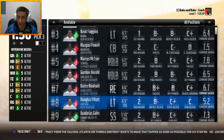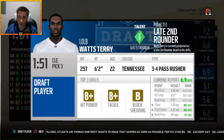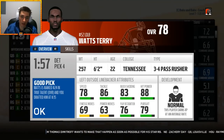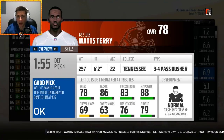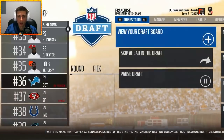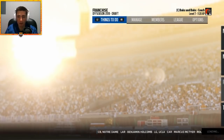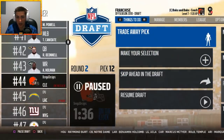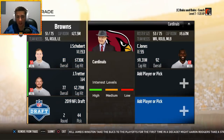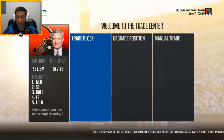Backing that up with Watts Terry out of Tennessee — a 3-4 pass rusher who I think can do a lot more. 78 overall, ranked 24 in the class. 78 speed, 86 tackle, 83 block shed, 88 hit power. A decent outside linebacker. Now for a big draft trade — I'm going to pause and bring in some talent. Joe Schobert, JC Tretter, and a second-round pick is going to secure Chandler Jones, who's 29 years old.